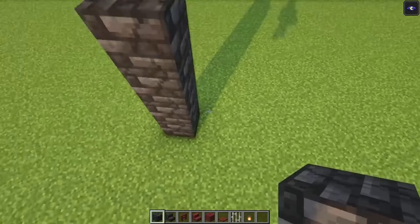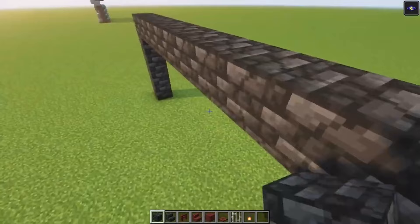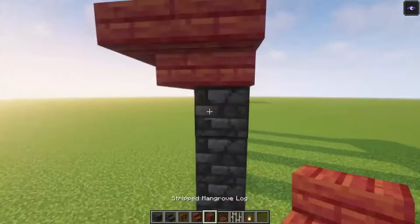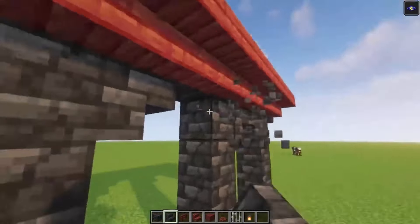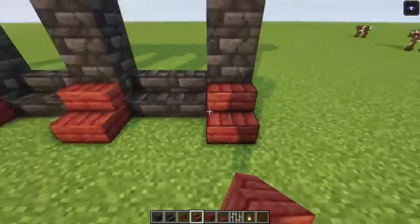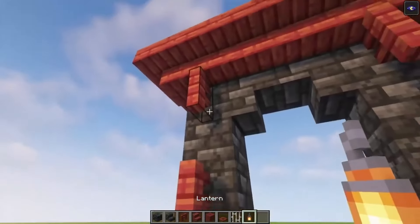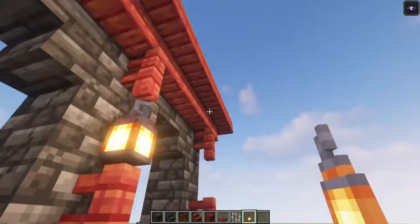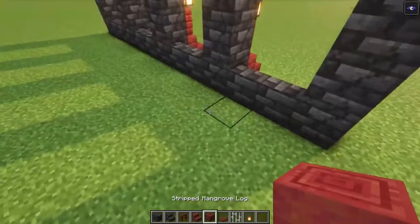For the next one we are going to build the same shape first — one, two, three, four, five — just want to go out and create the same shape. This time we are going to use the mangrove stairs. We are going to add some fences followed by regular lanterns as well, and then on the back side we are going to use some stripped mangrove logs.